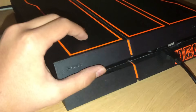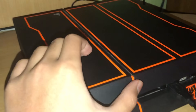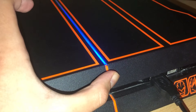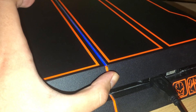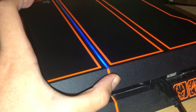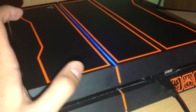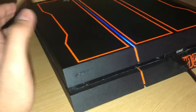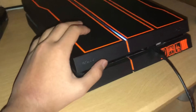Keep holding the power button — one beep, then a second beep — and then leave it. This will activate safe mode, and it's safe to use, so you don't have to worry.